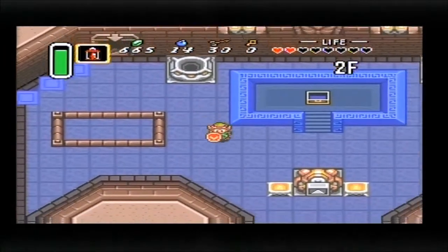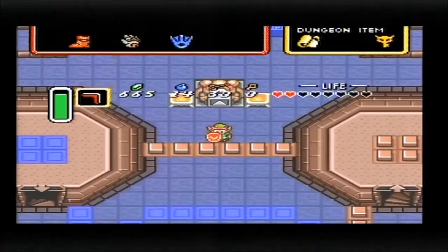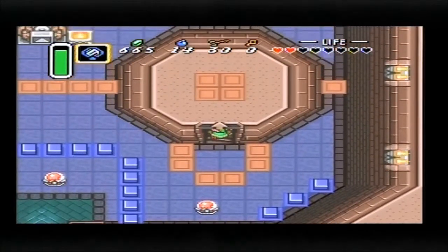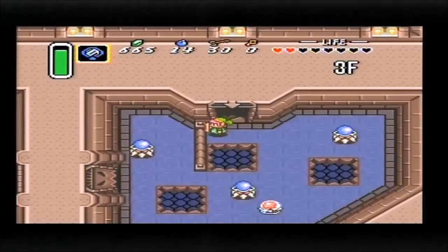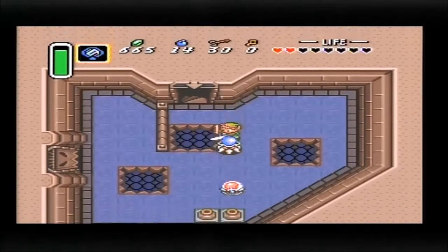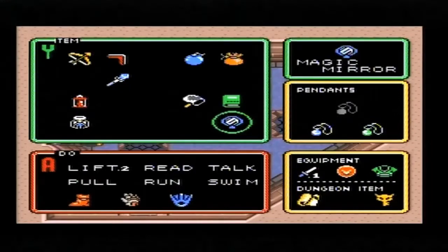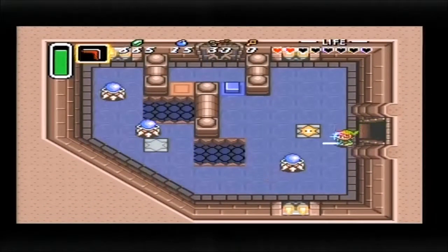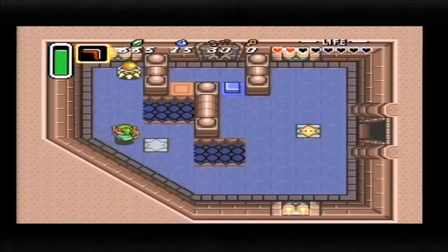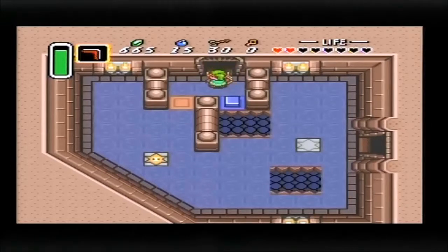I'm tempted to use my fairy just so I can get rid of that damn noise. These crystal-switch-looking enemies — I used to think they were crystal switches but they're just regular enemies. The trouble is, when you hit them, Link recoils back a lot even when he's not taking damage, which is quite annoying given the number of pits around this crumbling tower. Just take your time and kill them quickly. When you step on these star switches, it changes the layout of the pits, which can be handy if you want to surprise attack those squid things.